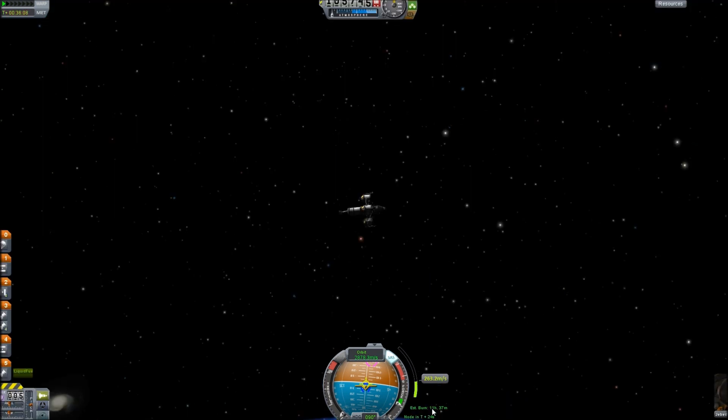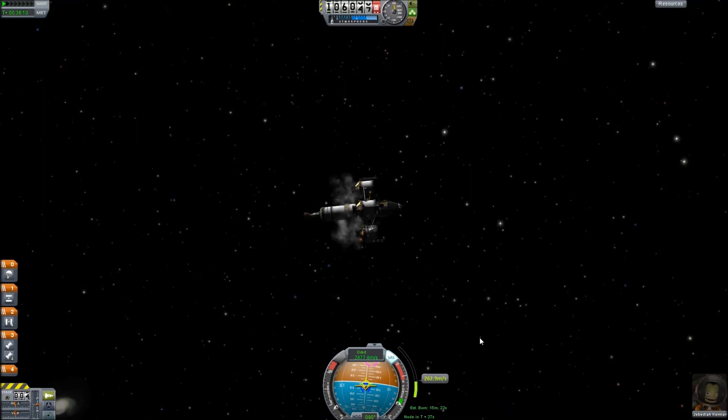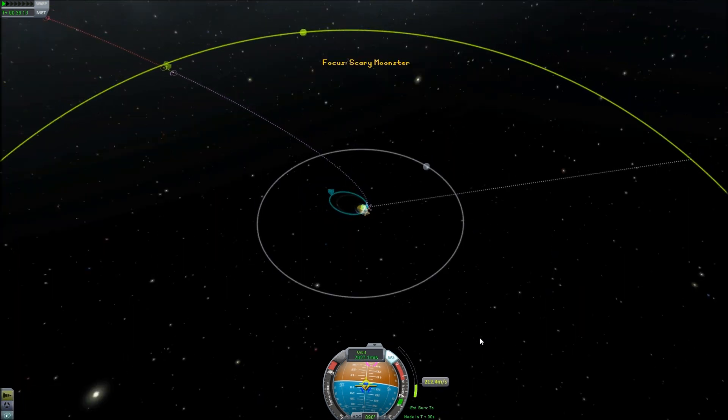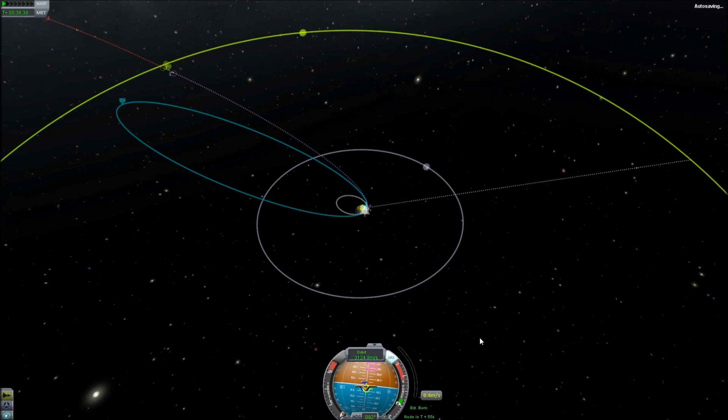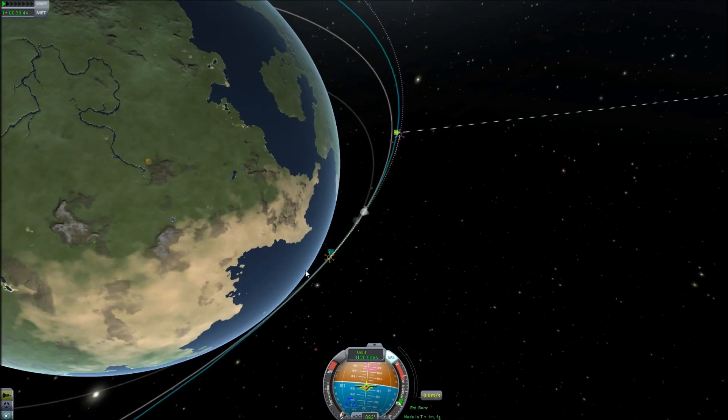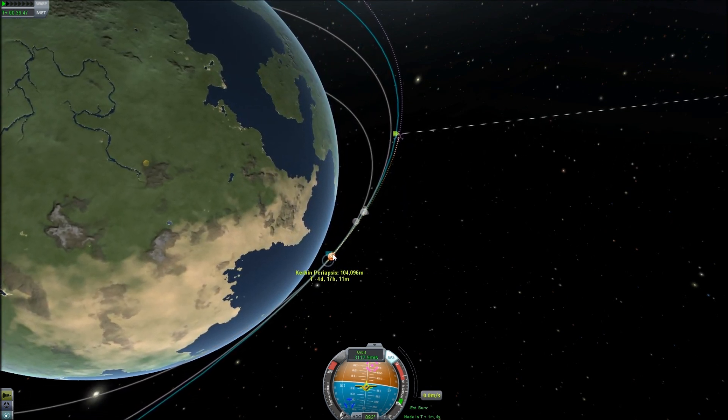My stage ran out, so we'll continue the burn. Just keeping it on this blue dot here as it moves — the more I can do that, the more accurate it's going to be and the less fuel it's going to take. That's zero — that's good. Now I'm going to zoom in, select this node that's already been executed, and get rid of it. Now it's going to select the next maneuver node.